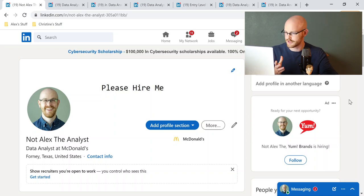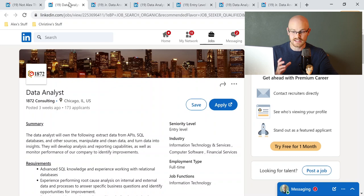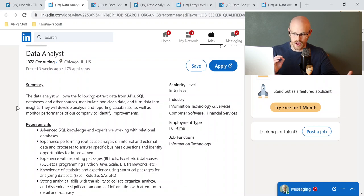Let's jump into our very first job. I really liked this one and how they described everything — specifically how they put into the description exactly what you're going to be doing. The summary says: the data analyst will own the following — extract data from APIs, SQL databases and other sources, manipulate and clean the data, and then turn the data into insights. That is basically what I think of a data analyst in a nutshell. They're extracting the data, cleaning the data, and turning it into insights through dashboards or reports. Right there, I already liked this job description because they understand what the role of a data analyst is.